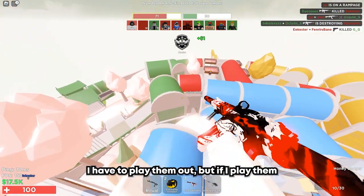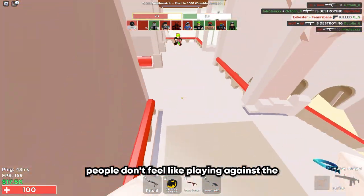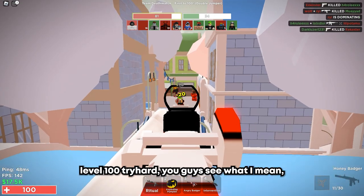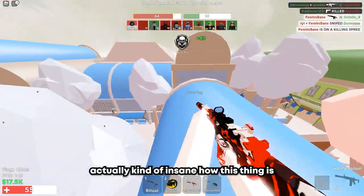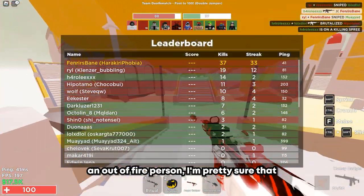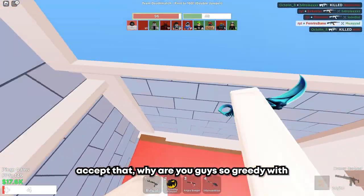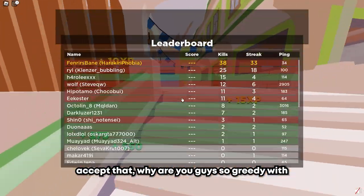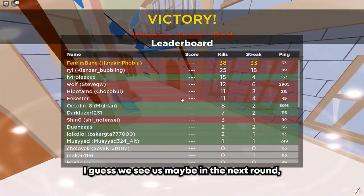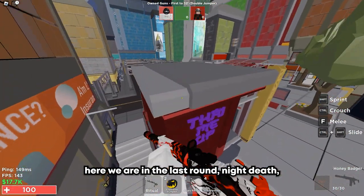This is always so awkward when people want TDM in these lobbies because I have to play them out, but usually the lobby dies because people don't feel like playing against a level 100 tryhard. This thing is really out of control — it's kind of insane how hard this thing is to control. Anyways, we'll see you in the next round if not in the outro.